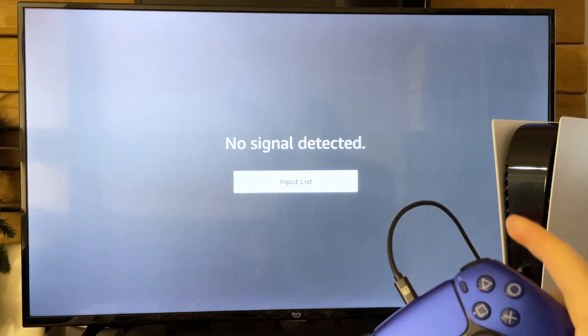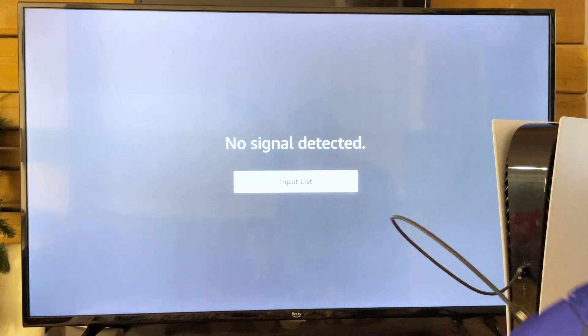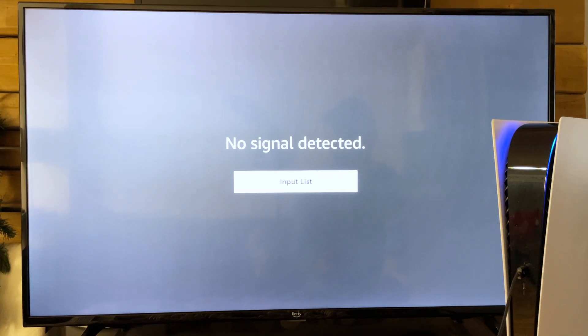Once that's plugged in, just wait for the lights to stop flashing. Now I'm going to press and hold the power button on the console, and we're going to wait for a beep, which takes about five seconds. And there we go, just like that.